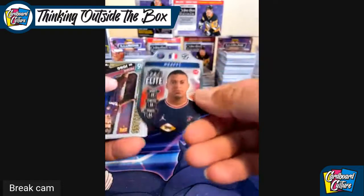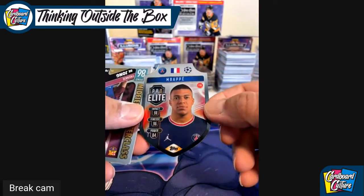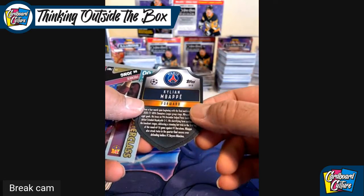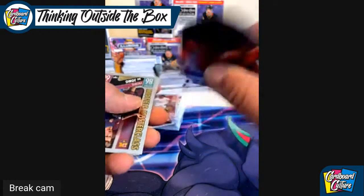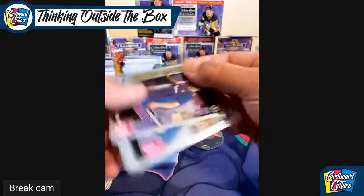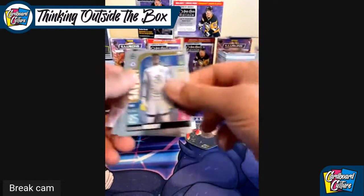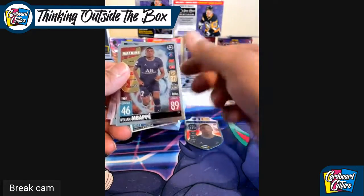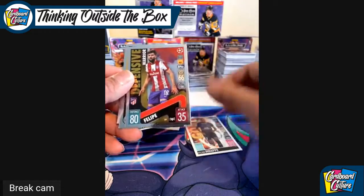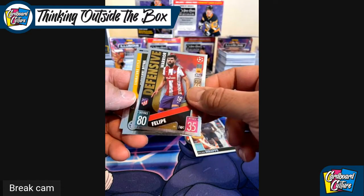Oh, this is cool — Kylian Mbappe, Pro Elite. This is kind of a cool insert. I don't know what this insert is called, but I wanted to hit him so I got him. Frenkie de Jong, Edouard Mendy, and Kylian Mbappe — Machine Gold. I like that.